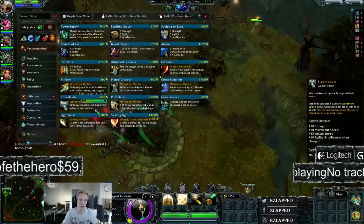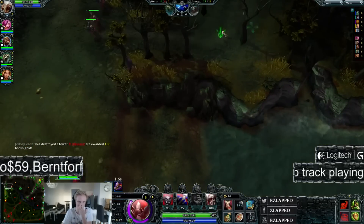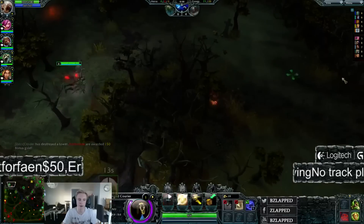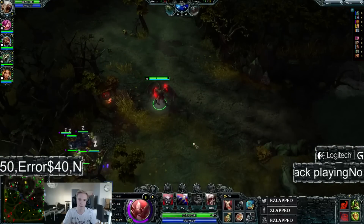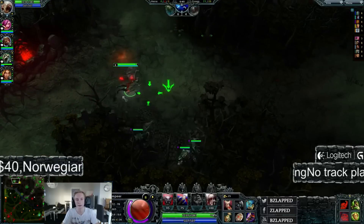Lightbrand finished. That means our mana regen problems are pretty much gone. Now we're going to start rotating towards the jungle to get some stacks and possibly get a kill on Valkyrie top. There's a stack right here that I'm going to clear, and I'll also stack the pull — we should be able to get some good farm. This camp is already tripled actually, I didn't see that.